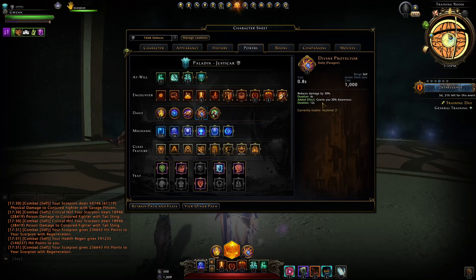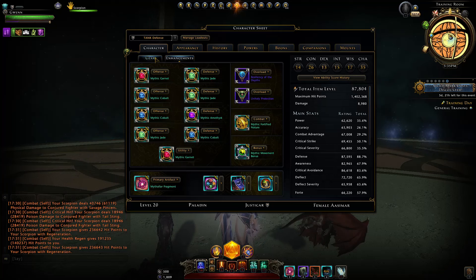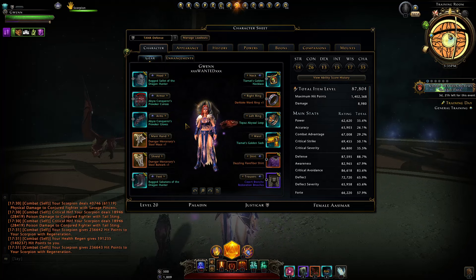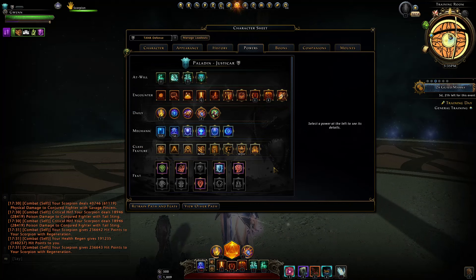Divine Protector gives you reliable stats and a ton of damage resistance — a huge advantage compared to other tanks: 30% damage reduction and 30% awareness. This is where you get that awareness increase reliably, without relying on Fortified Nature or specific arms for awareness. That's very nice, meaning you don't have to stack awareness so high, but we can still get 90% with Fortified and those arms when just beating up groups of enemies.